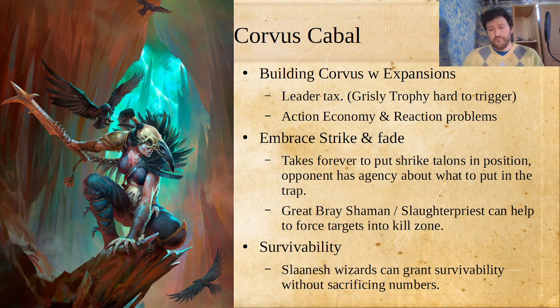If you want to embrace this Strike and Fade philosophy, you have to know that because it takes forever, your Shrike Talons are what's best at it — they can do a ton of damage bombing down and doing some damage, but they cost 210 points. What you're going to need is to pull your opponent into the kill zone, because otherwise you telegraph your ability by spending a turn setting it up, and your opponent's just not going to go there. That's why you need a Great Brace Shaman or a Slaughter Priest to pull them in there.